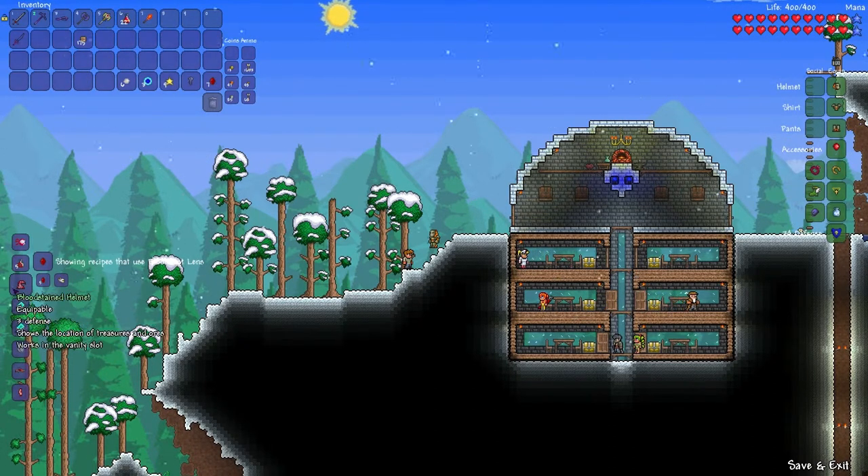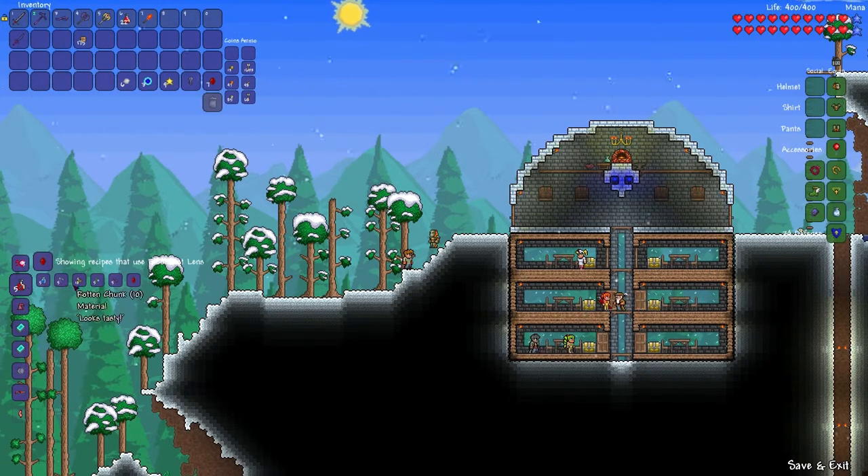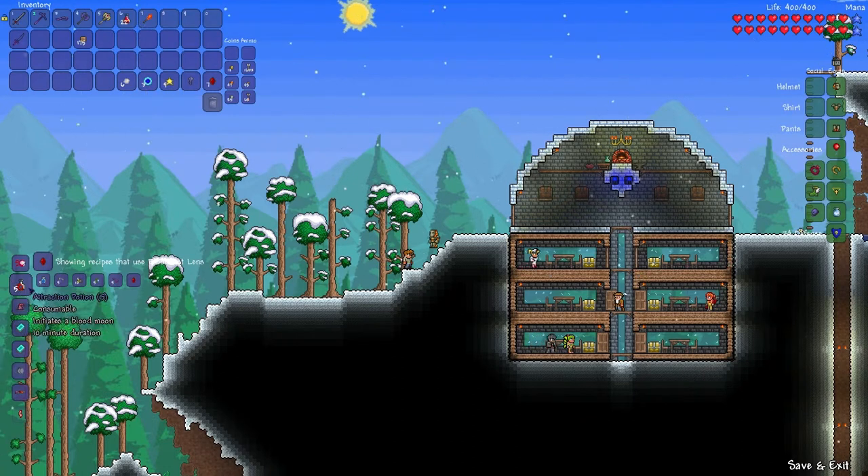Actually, no, I'll make this. So you can make a blood moon with this one. You need five bottle of water, five deathweed, ten bottle chunks, five moonglow, five deathweed seeds, and one bloodshot lens, and then you get five blood moons.